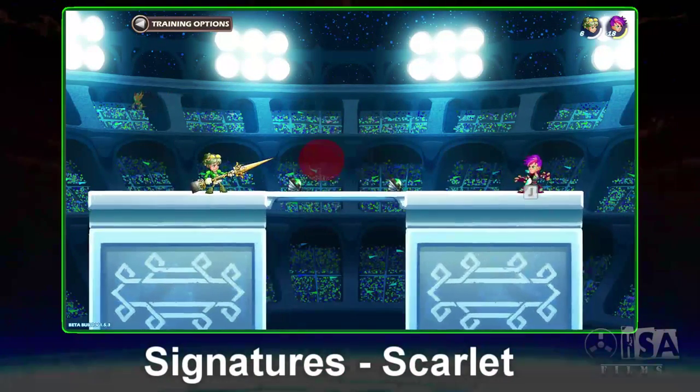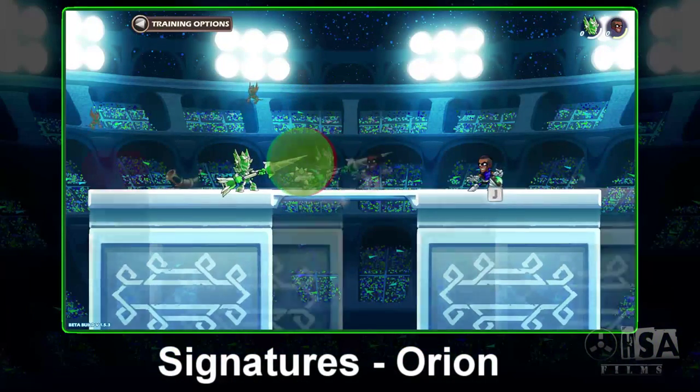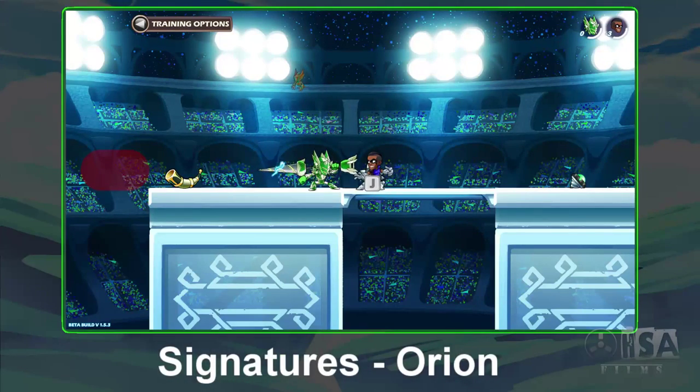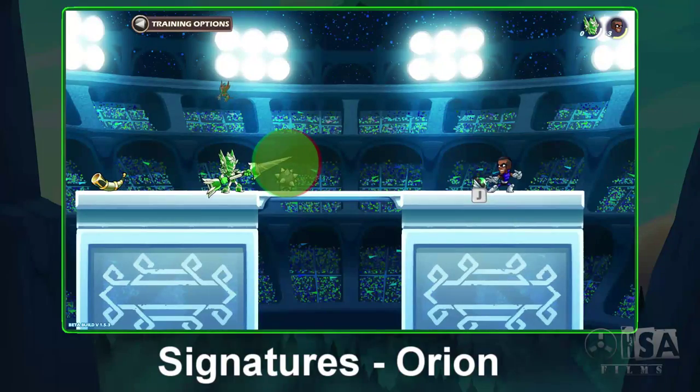Scarlet's signature provides a quick deal of force and damage, coming in at 28 to 37. Lastly, we have Orion. His blast energy isn't the quickest and there's no additional movement provided with it, but it does bring some force behind it and a bit of damage at 23 to 30.